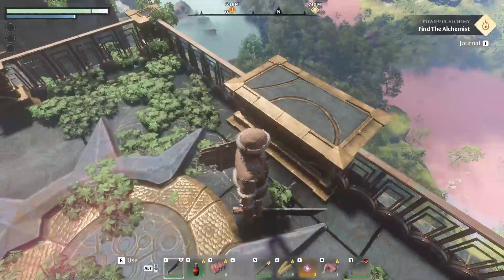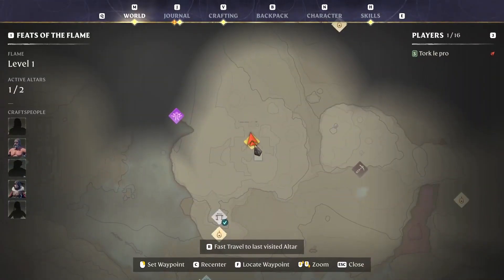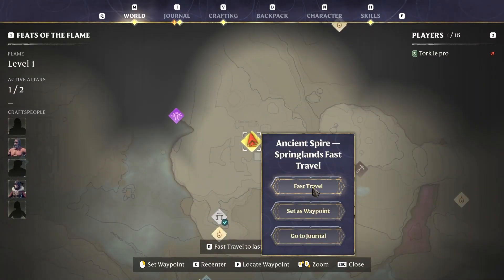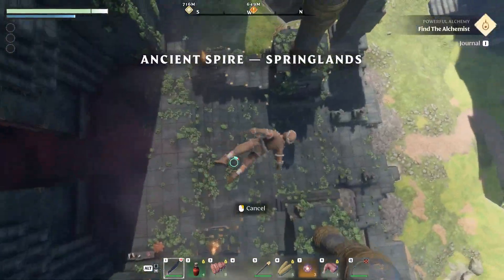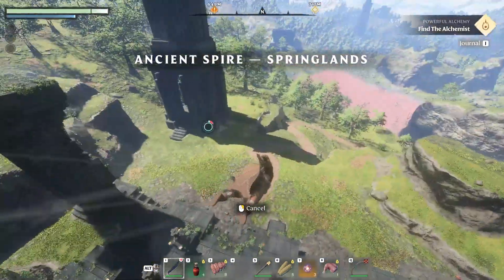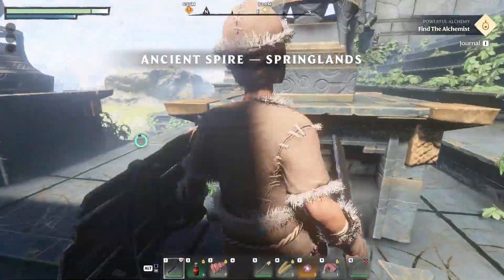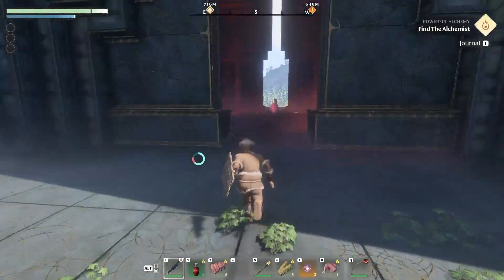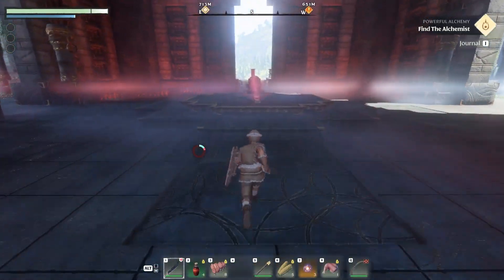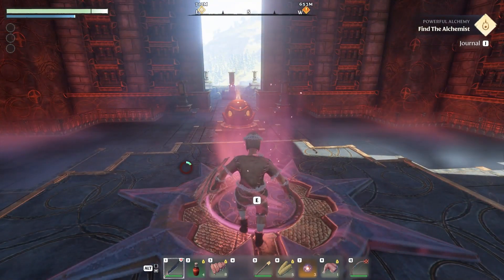Today I'll be showing you how to reach the top of this ancient spire, which allows you to fast travel over here. This is the main entrance we have over here. In order to complete this you need a grappling hook — not a glider — a grappling hook, because it's essential to jump some parts. Okay, so we need to get started by going up.